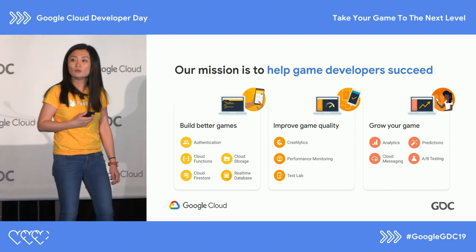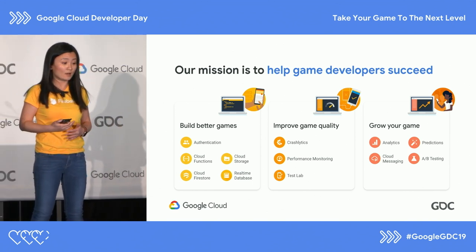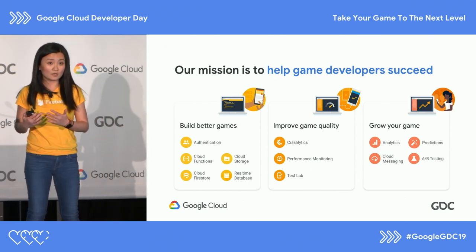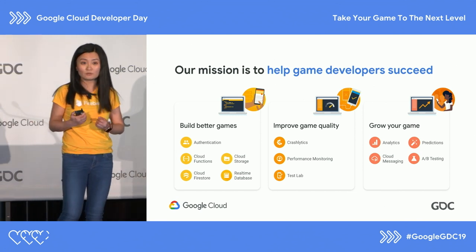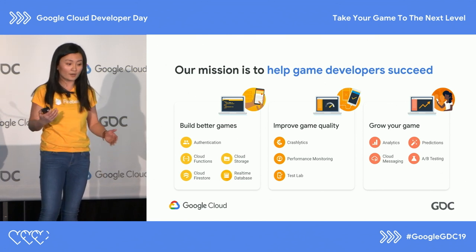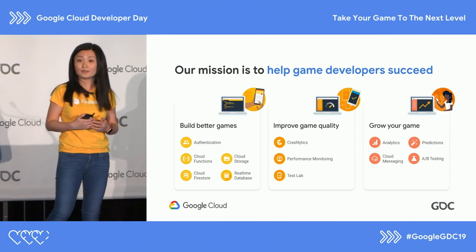If you're a product manager wondering how your game performs and wanting to understand your users better, we have tools like analytics, A/B testing, and BigQuery. A lot of our products can export to BigQuery easily so you can do deep analysis on GCP. You can also run experiments to understand your users better while making product decisions. And if you have a QA team, we've got great tools there too, covering all aspects of improving your app's quality, like Crashlytics, performance monitoring, and Test Lab.